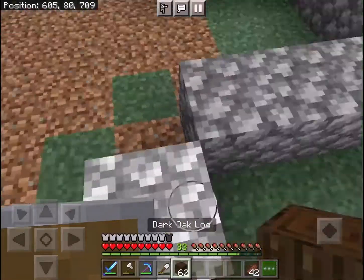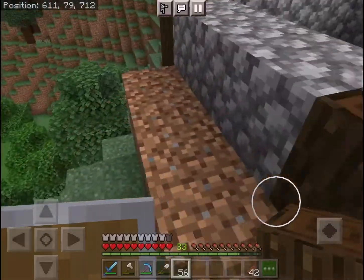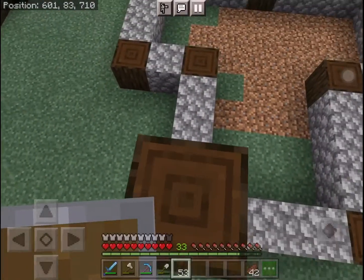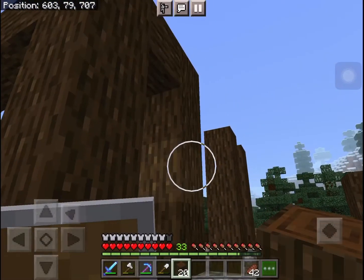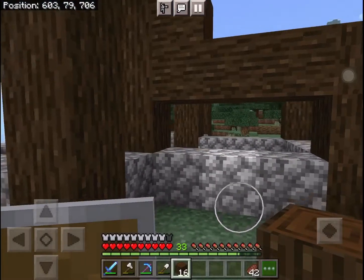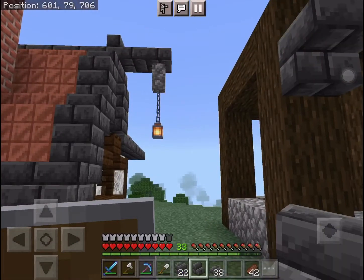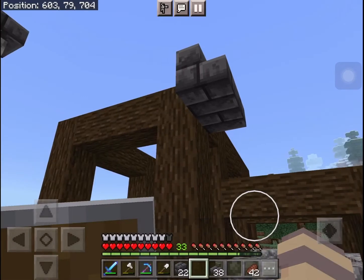Let's place our darker blocks in place of these dirt blocks — I did this outline just off camera for a bit. Let's make it three blocks right here and add our dark oak logs inside this area. I think we're going to raise these by five and the others by four. Now we're going to add our beams and also add some of our deepslate stairs to make a simple A-shaped roof.